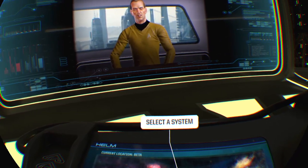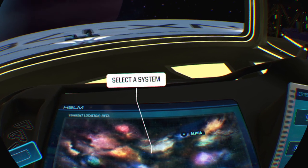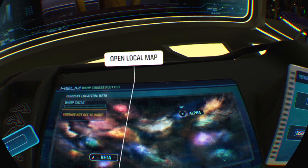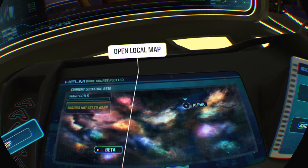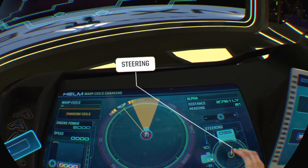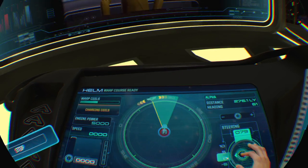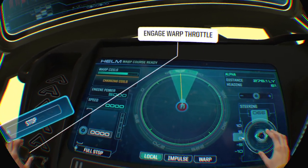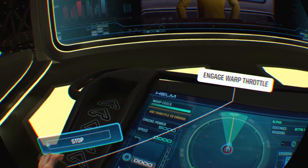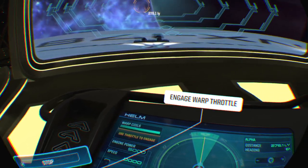Select a star system to plot a course to it. We've got two star systems: Beta and Alpha. We're currently at Beta, so let's set a course for Alpha. Now return to the local view and steer the ship to line up with your plotted course. You have to line up with the warp vector. Push your throttle to engage the warp drive. The warp coils can only remain charged for a limited time, so the chief engineer will need to prepare the ship for warp again.